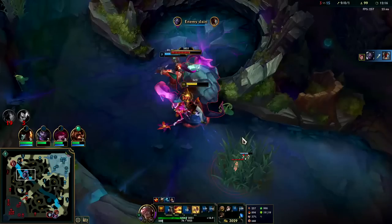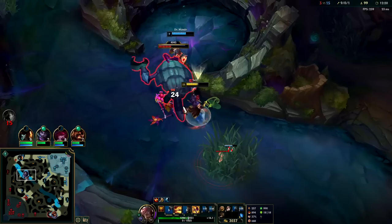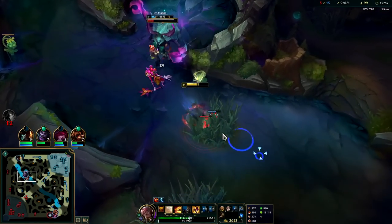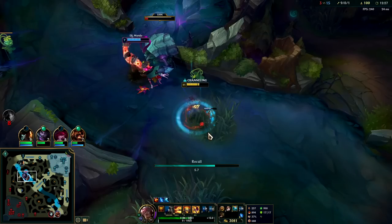It doesn't seem like it lets you stun people against the Rift Herald though — kind of interesting. Auto-auto, Q reset — take that ward and get out of here!